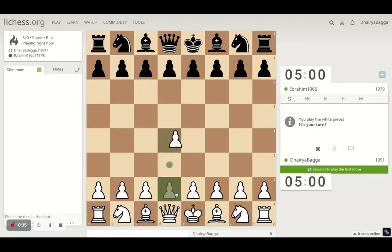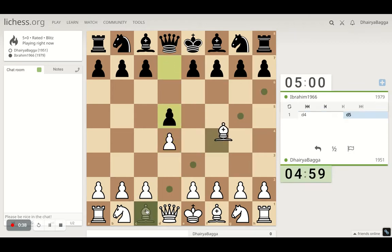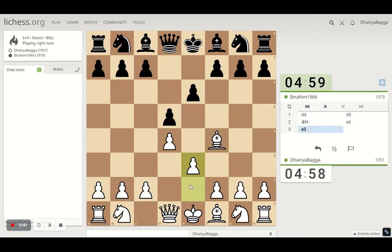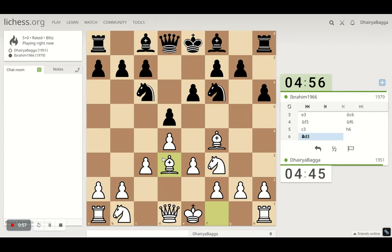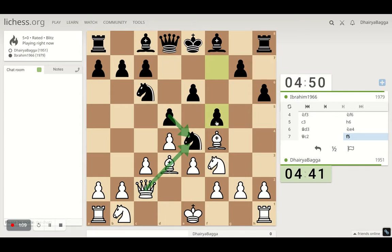Got the white pieces, so I'll play the London System setup. It starts with d4 and bishop on f4, then pawn to e3. He plays the knight first, which is okay. I can also develop my knight. I play a solid pawn structure and develop the bishop on d3. He's trying to close the diagonal, so I can play queen c2 with the idea of taking the knight - he loses a pawn after we take with the queen, so he has to play f5, which is always weakening.